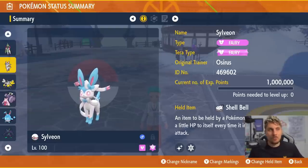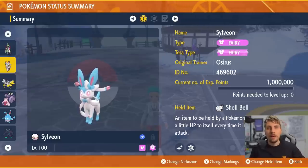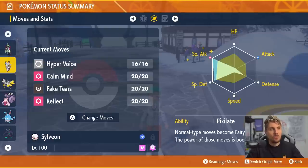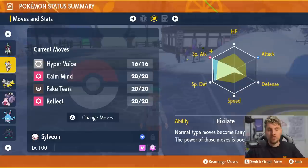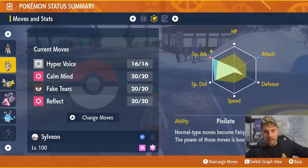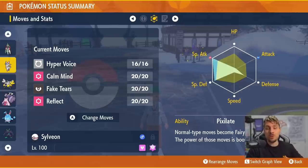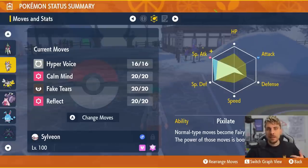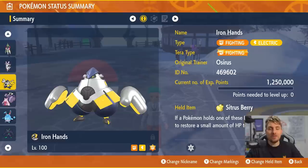The next option is Sylveon — pure Fairy type with the Tera type Fairy. We give it the Shell Bell for recovery, because otherwise it really misses that. The moveset is Hyper Voice, Calm Mind, Fake Tears, and Reflect. The EV spread is 252 Special Attack, with some in Special Defense and 76 in Defense. The ability Pixilate turns Normal-type attacks into Fairy-type attacks, meaning Hyper Voice becomes a Fairy-type move. Calm Mind boosts Special Attack and Special Defense, Fake Tears reduces the raid boss's Special Defense by two stages to support teammates, and Reflect helps against Dragapult which primarily uses physical attacks.